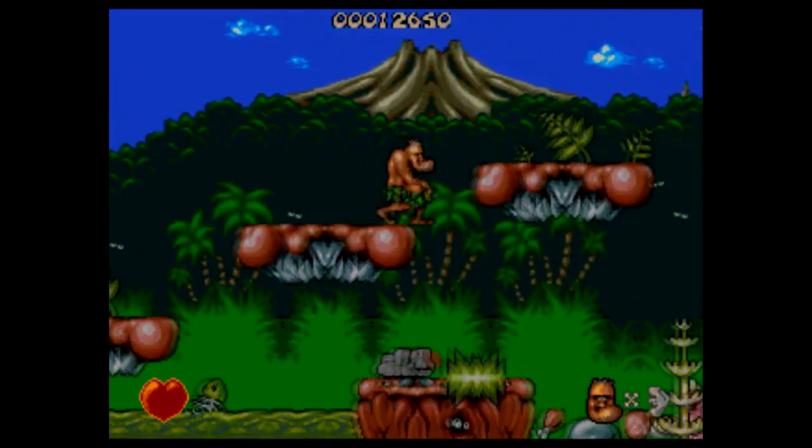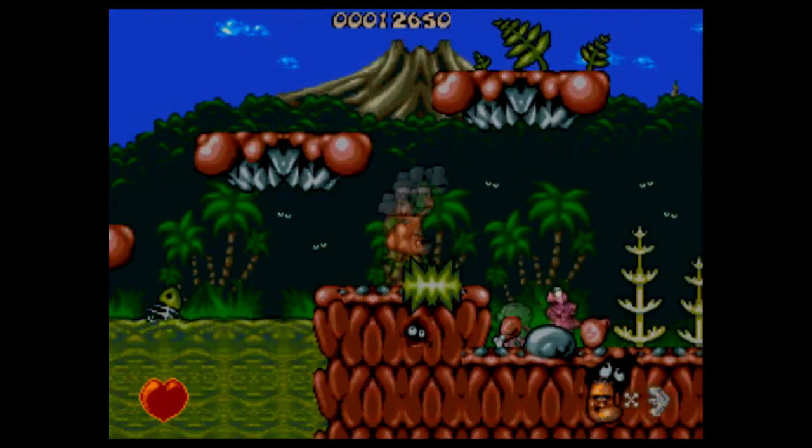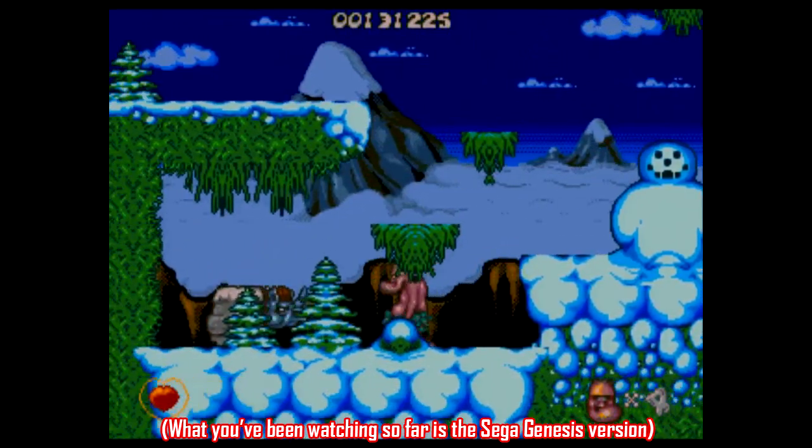So, what kind of games did the Amiga feature at the time? Stuff like Chuck Rock, which caught on so well that it became the mascot of developer Core Design, with the main character even appearing in comic books overseas. It was also released for the Atari ST, Commodore 64, and like a dozen other platforms.